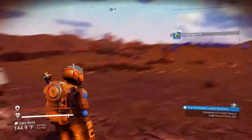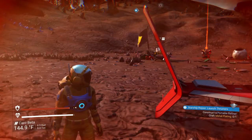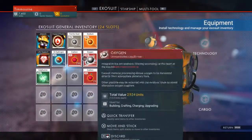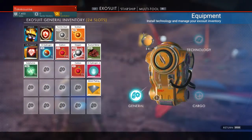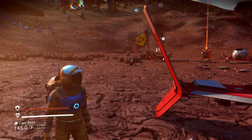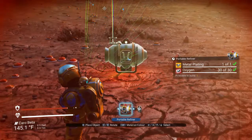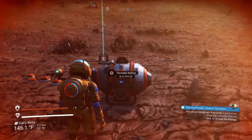That's going to move us forward. Now we need to construct a portable refiner and craft metal plating, so we're going to need ferrite dust — we have 114. We need to make one metal plating. We have done that. And then we hit left pad up, and it's going to show us how to build a portable refiner. It takes oxygen and the metal plating.